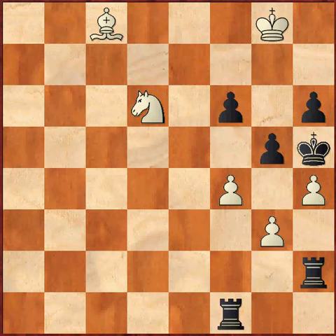It is white to move and win, and white pawns move in this direction. Now pause and think about the key features of this position and what move you would make if you were white.